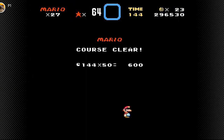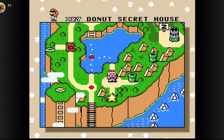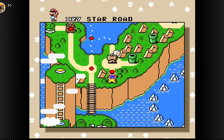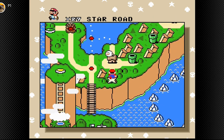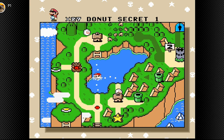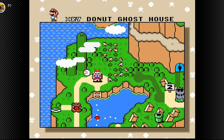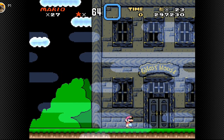That was the secret exit, and that will lead us somewhere else. This is a place known as Star Road, which we will check out later. For now, we'll head to this ghost house — Donut Ghost House — and go through the two paths in this one.